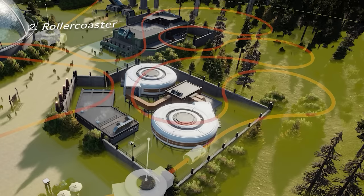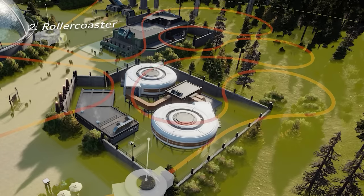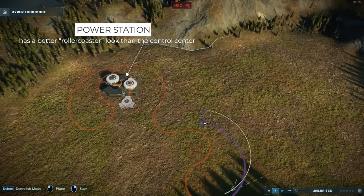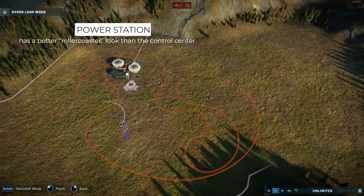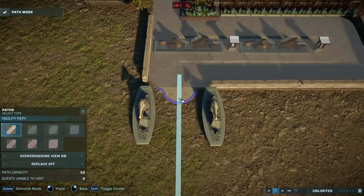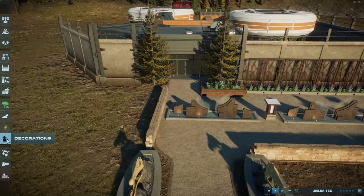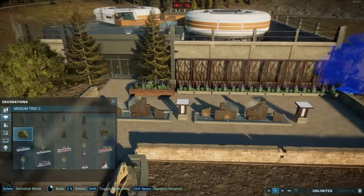If you have the Dominion Biosyn expansion, you can also use the Hyperloop system as an awesome attraction — an underground roller coaster. Make some crazy loops with the Hyperloop, and then instead of taking it to another building, just loop it back to the start. Obviously it doesn't go up or down, but you can pretend it does. You can also pretend the Hyperloop capsule spins around itself to create a corkscrew effect. Adding a queue and decorations really helps sell this as an attraction.